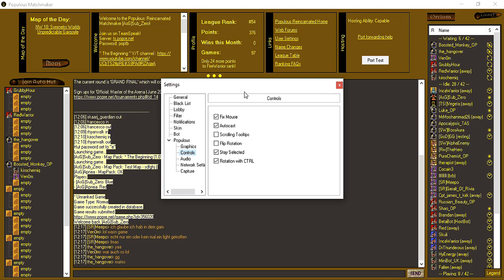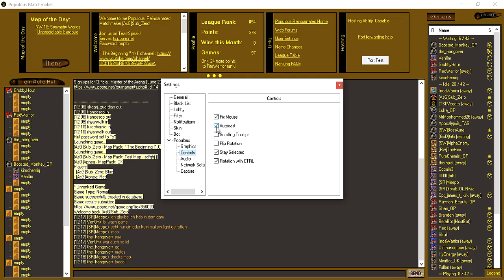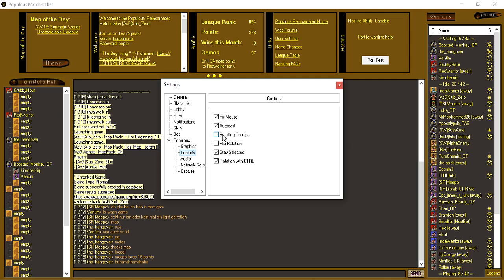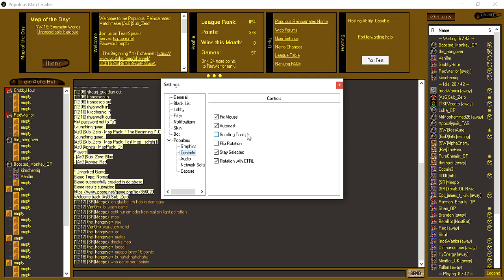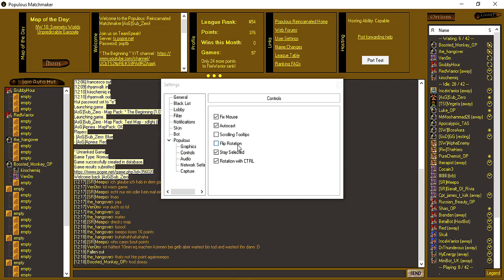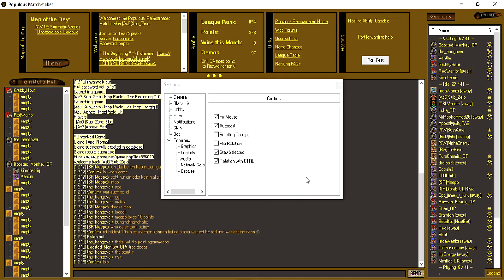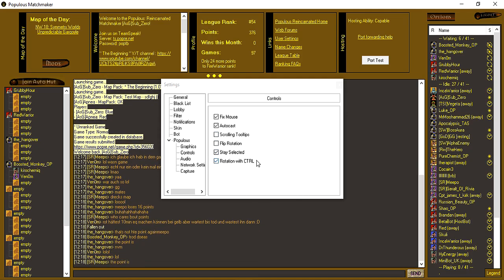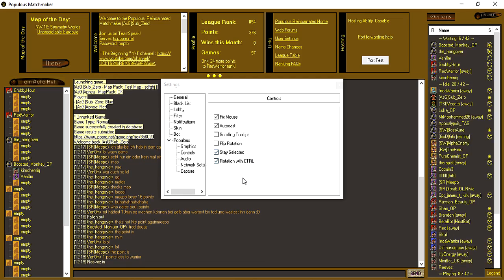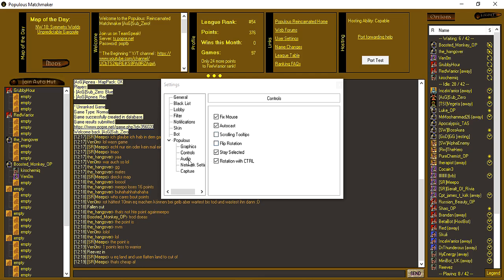For control settings you can set everything here and it stays when you start each game. Fix mouse flickering — I tick that anyway just in case. Order cast: everyone should have that on. Scrolling tooltips is personal preference — it's the little tips that come up when you highlight a spell, whether you want them to scroll or not. Flip rotation lets you choose clockwise or counterclockwise camera rotation. Stay selected: you definitely want this ticked — if you don't have stay selected, every time you tell your shaman to move she will deselect, which is a bad experience. Rotation with Ctrl is off by default but I have mine on.